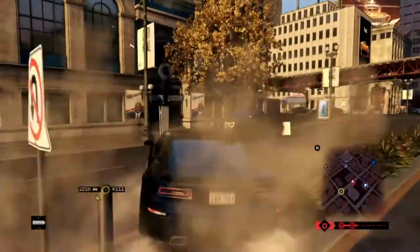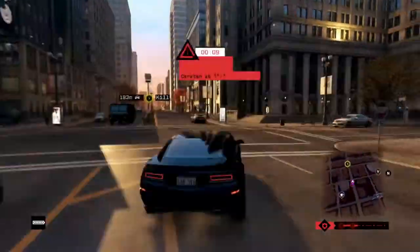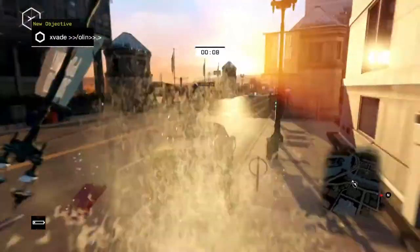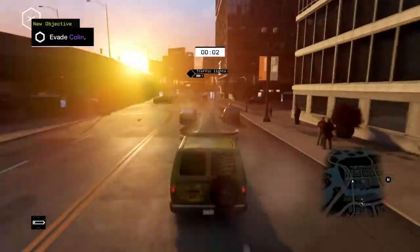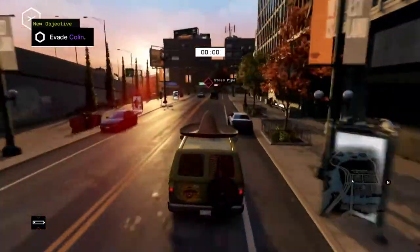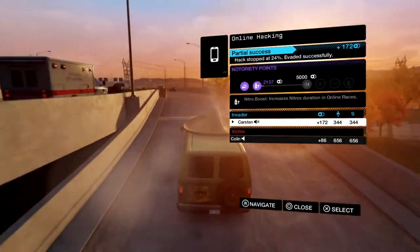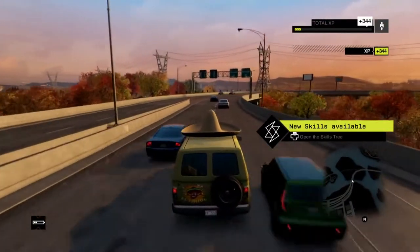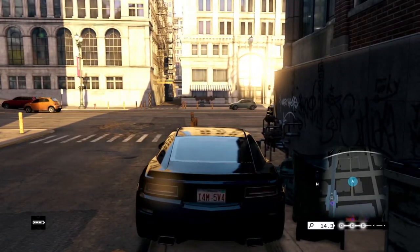I'm absolutely getting hammered by the cops. My initial idea to smoke them out really worked for these cops. This is really starting to back up. Looks like I've just about escaped from Colin here. I'll just hack this bridge and raise it behind me just to make absolutely sure. And indeed, I've avoided being killed by Colin, which will get me some notoriety points for a partial success, which will mean that I can unlock some new skills.